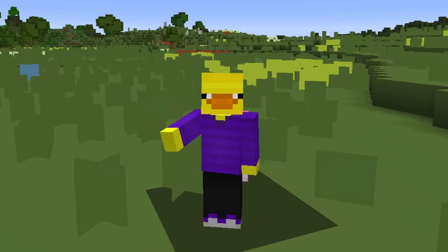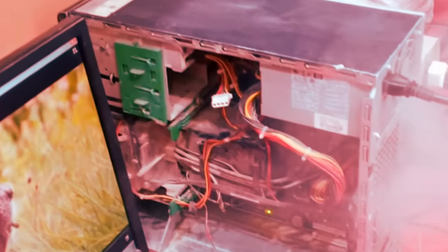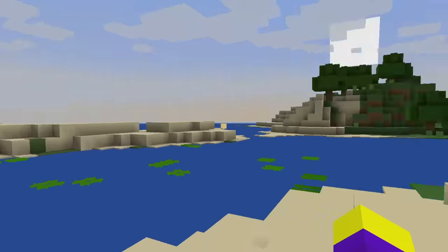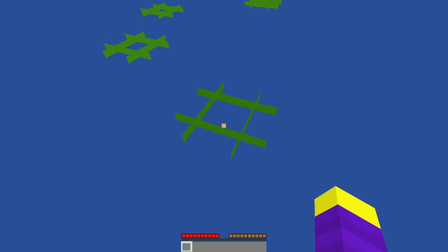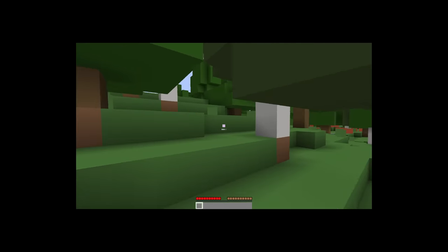This is the least realistic that Minecraft can be, and every single time that I die, Minecraft is going to get more and more realistic until either my PC explodes or we beat the realistic ender dragon. This is level 1 and everything is literally just one color. My crosshair is also just a big square. The water looks really awful — you can't even see through it and there's these weird green things coming out of it. This texture pack just looks really bad, I hope nobody actually plays Minecraft like this.